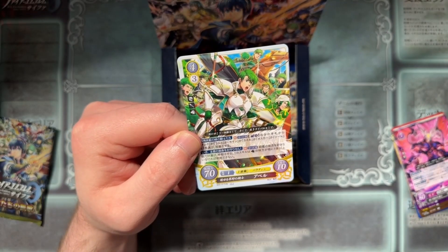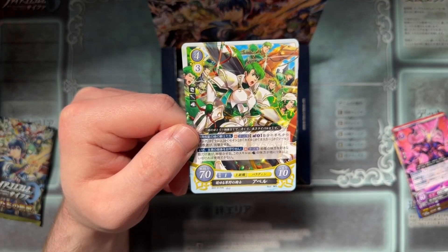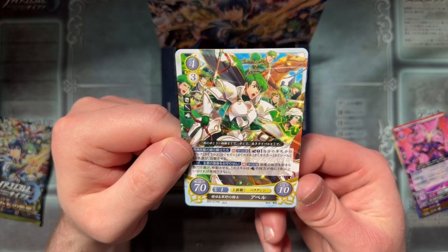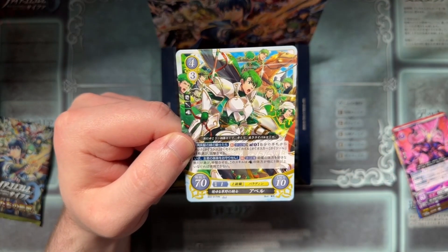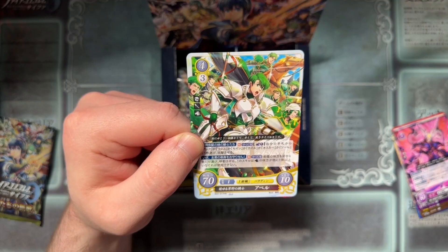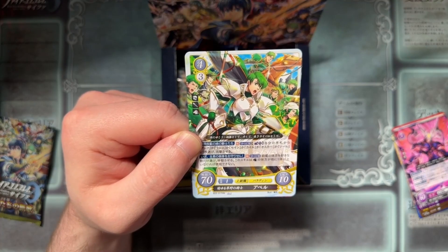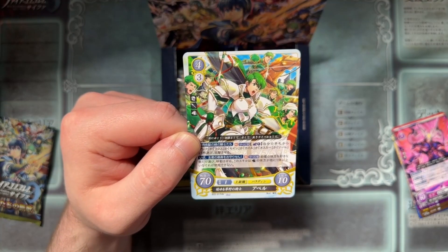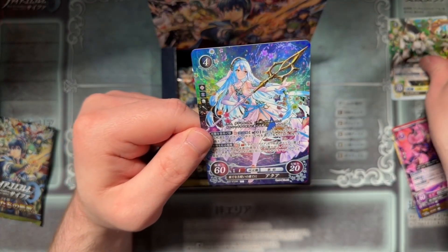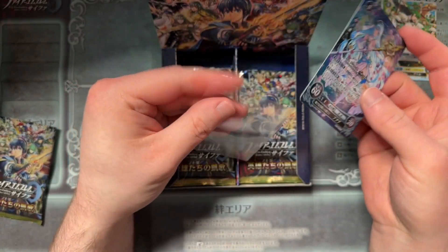Oh my god, if we don't get the Kane one — I think I've gotten every non-holo in every box we've opened. Is Saizo in this? It's the Christmas Cavaliers. There's Abel and it's white, so it's like from Fire Emblem Heroes. I'm assuming the main one is Abel, because it's Cain and Abel — the OGs. I don't see Saizo, so if you don't have a horse, I guess you weren't invited. But wow, that is a good card. I'm putting that off to the side. I want to make sure if and when we get the Cain side, I want to connect them.